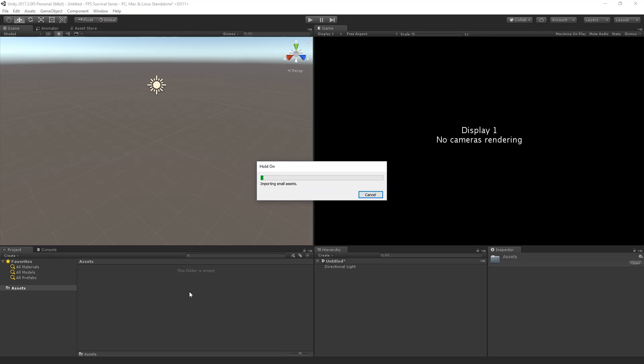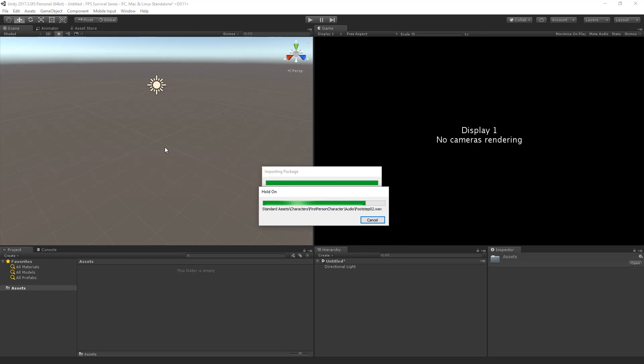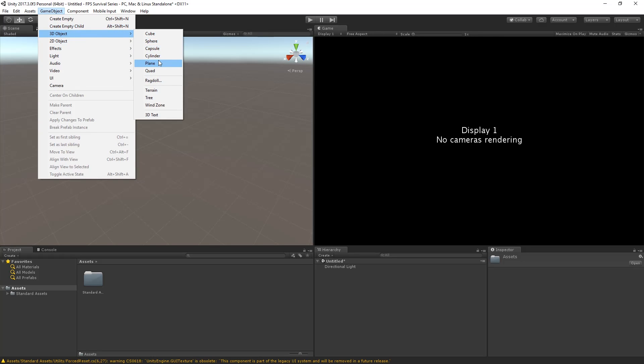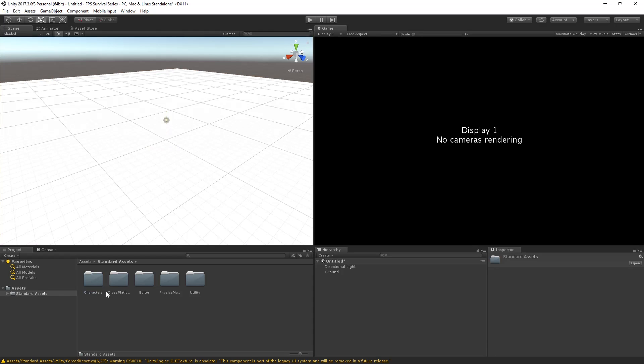Everything else is on my other monitor because it's toggled as the main monitor, so it's gonna take a couple seconds for you to see what I'm talking about. Right after the import is done, we're gonna create a plane that will resemble the ground for our player. We can scale it up quite a bit and then rename it 'Ground' right off the bat.